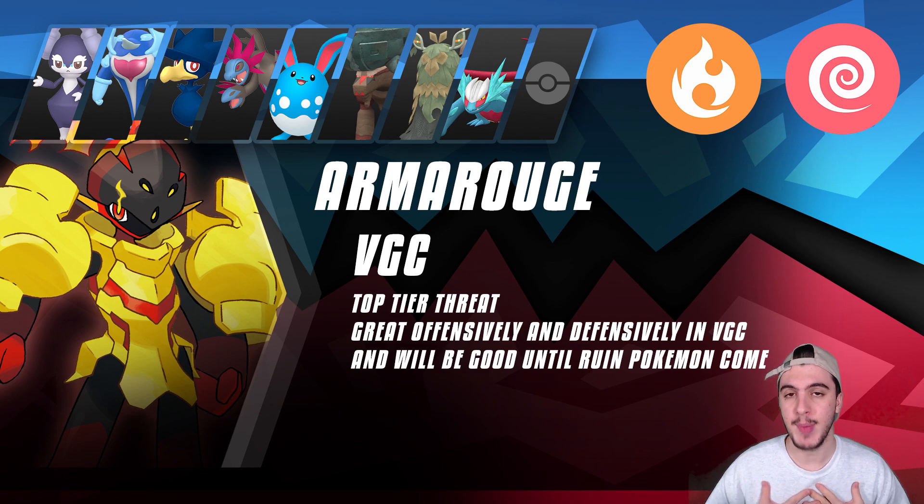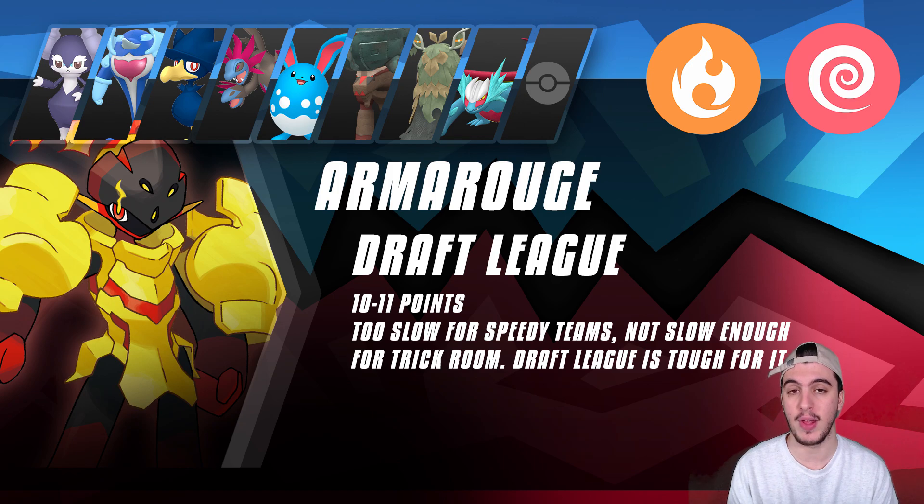For Draft League, my specialty, in a 17-18 point max tier this Pokemon will sit around 9-11 points. There are a lot of good Psychics, Fires, and Dark-type Pokemon competing for roster spots, and Armor Rouge's mediocre Speed stat — not fast enough, not slow enough — makes it challenging to build the right team around it. Honestly, because of that and priority considerations, Ceruledge is just better in Draft League overall. Outside of specifically VGC, Ceruledge is the better Pokemon, but in doubles Armor Rouge will definitely shine.